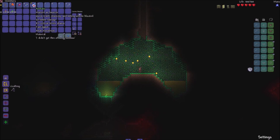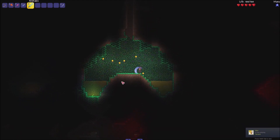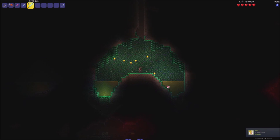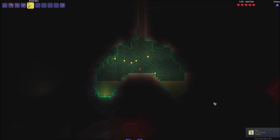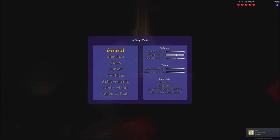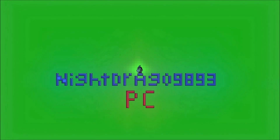This sword does 20 damage, especially good for the beginning. You can just swing it around and it hits enemies multiple times. Actually, the footage didn't record right — this is me talking afterward. I'm going to have to end the video here. You just have to trust me that you're able to find the Enchanted Sword out of them. It's a 9 in 10 chance to get the Enchanted Sword and 1 in 10 to get the Arkhalis. I would show some footage but it got deleted or corrupted or something. See you guys later, bye!